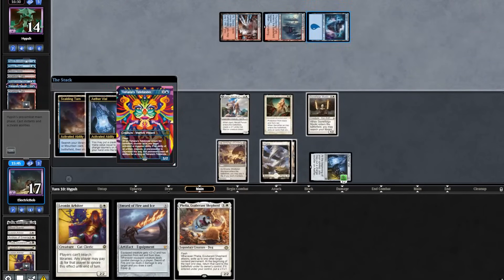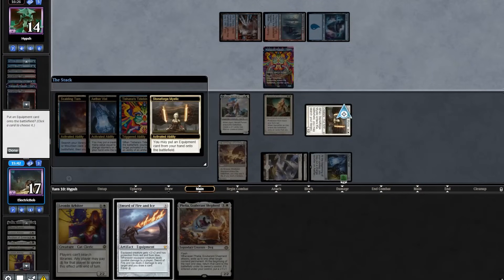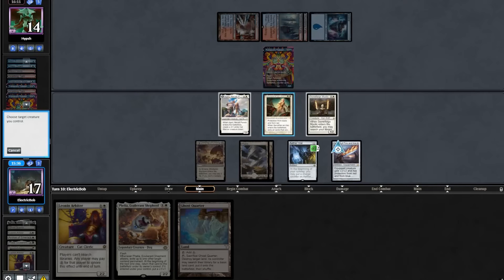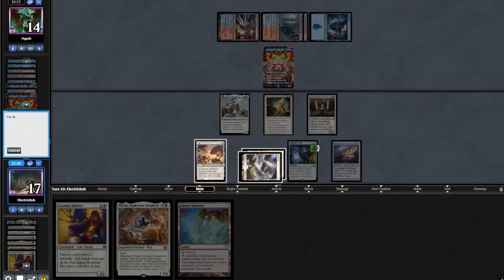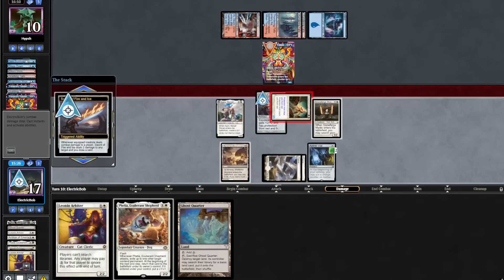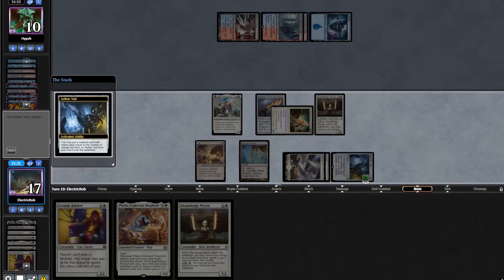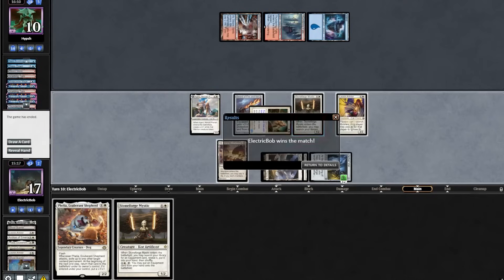We find a Ghost Quarter. We will equip our Sophie to our Sanctifier, go to combat, attack in — Sword triggers, shooting down their Tidebinder. We topdeck another Stoneforge. Play a Ghost Quarter. Vial in Leonin Arbiter and take out one of their lands. And they scoop it up. Wow, this deck is looking so impressive.